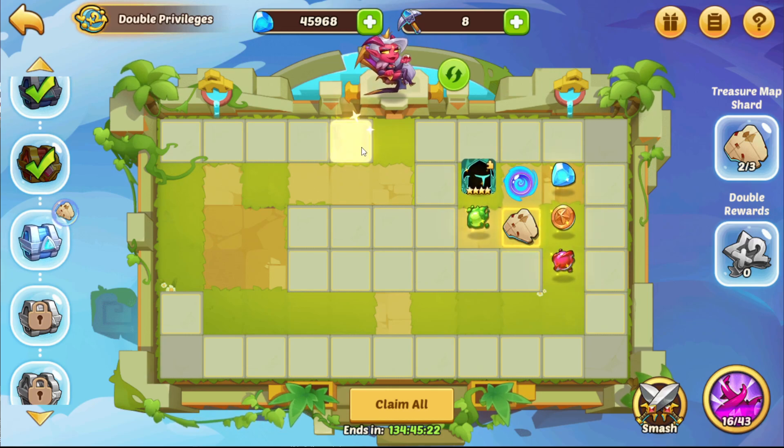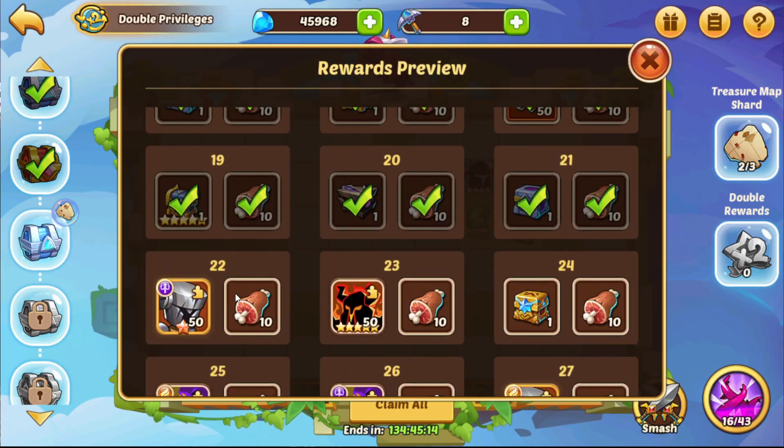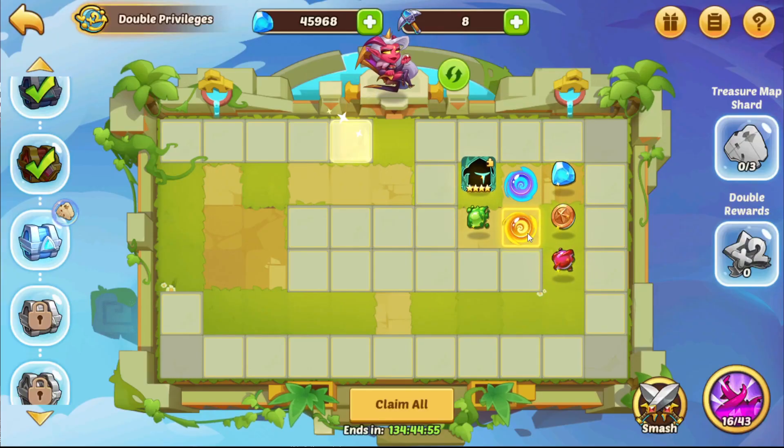So keep in mind that if you are in one of the later stages — this is stage 22 right now — it might be that the map shard spawns later. Of course it can be good to get into the portal early, not go for the treasure map shard and maybe save some of those pickaxes, but we can go right in here and see the loot.